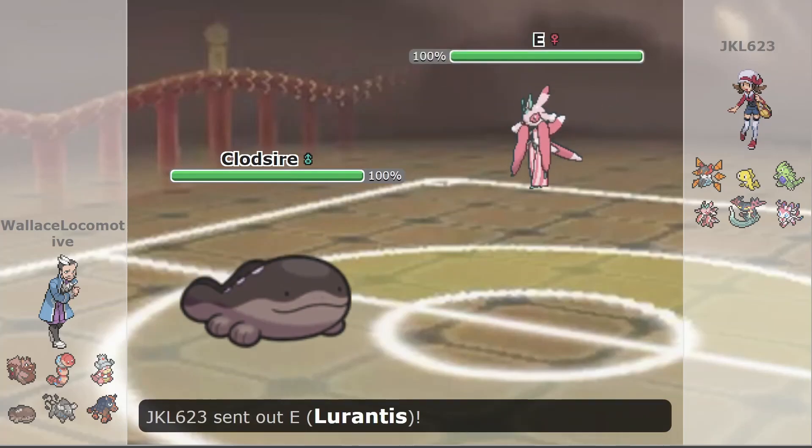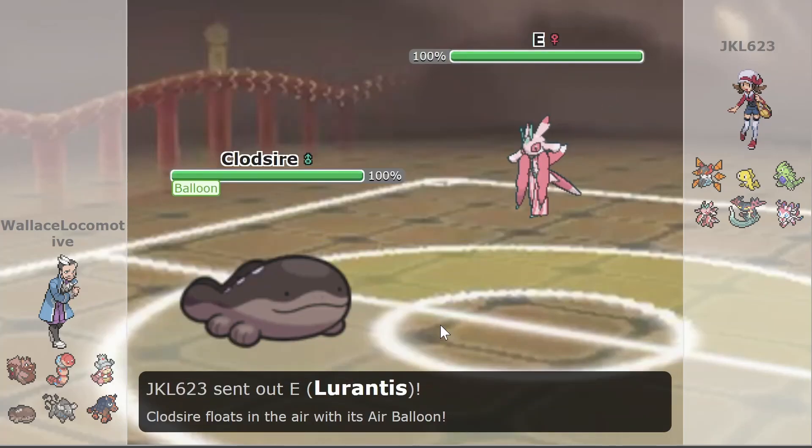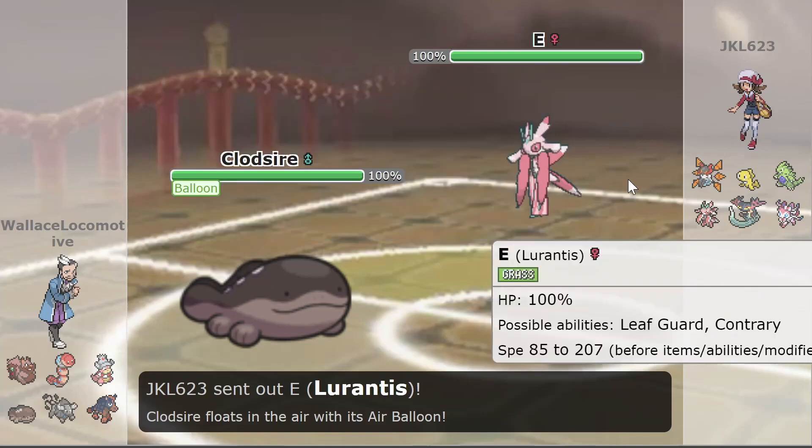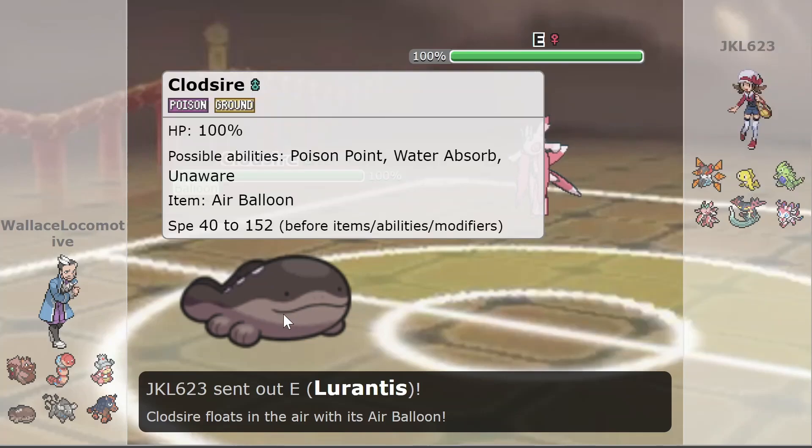Turn 1 we see Clodzire vs. Laurentiis, and it is revealed that Clodzire is holding the Air Balloon. That's a little bit of a weird decision. There could be any number of reasons — Clodzire is weak to the ground type, so it might have been fearing a Tyranitar lead. Jake has led his past two games with Tyranitar, so maybe he was anticipating that and wanting to put some pressure on Tyranitar early with the Air Balloon. I feel like another item probably would have been a bit more useful here.